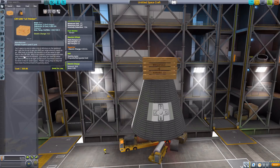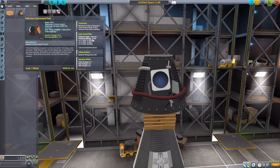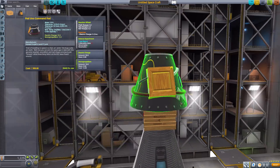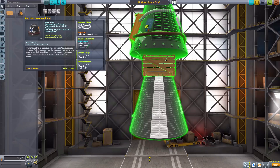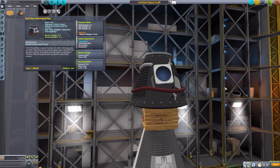Then we have the Pod Uno command pod, an actual manned command pod with a crew capacity of one, minimum one to operate, built-in data transmitter, lifting surface, reaction wheel, crew report, 50 electric charge, and 10 monopropellant. I love it — it's basically a recycled command pod held together with bolts, a cabinet door, and duct tape. It does use the same interior as the Mark One command pod as a placeholder so you have something rather than an ominous black void. I really hope we get a custom junky interior down the road — that would be hilarious.